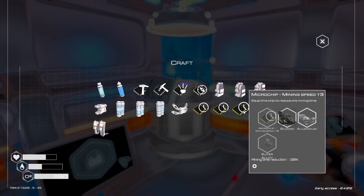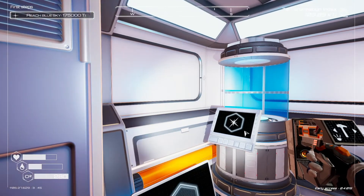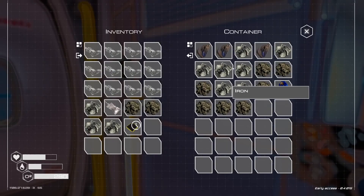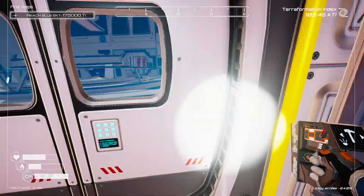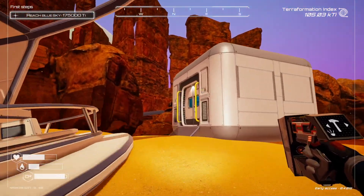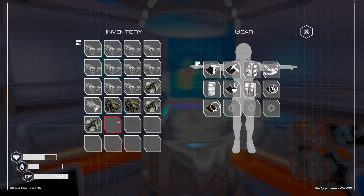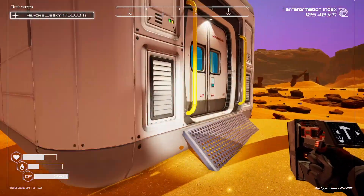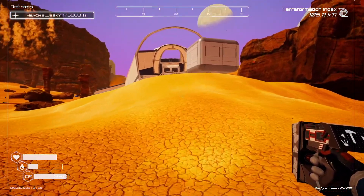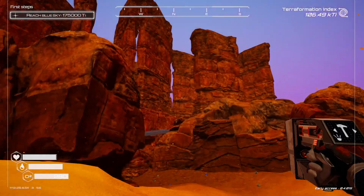Do we really need magnesium? I'll go get my magnesium from over here. Let's make that mining chip — let's mine faster. I need silicone and super alloy. This sky looks pretty blue to me — we still have 75k to go. We got microchip T3 for mining speed — I don't think it's a massive difference but we'll try it out. Yeah it feels a bit faster.